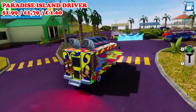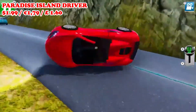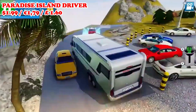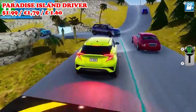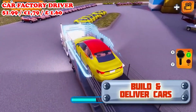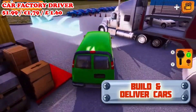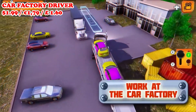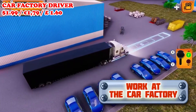If you picked up the earlier Car Driving School Simulator at 49 cents, both Paradise Island Driver and Car Factory Driver offer a continued and similar experience with their own unique twist. In Paradise Island Driver, you'll face the same type of driving challenges but on a vacation-type island, more often with off-road vehicles and different campers. Car Factory Driver brings you through the process of building, delivering, and shipping out cars, with almost racing-type objectives where you test cars on various tracks. If you enjoy realistic driving simulators on the cheap, these can be nice picks.